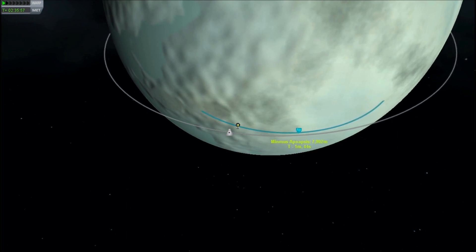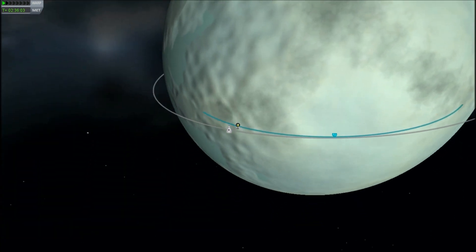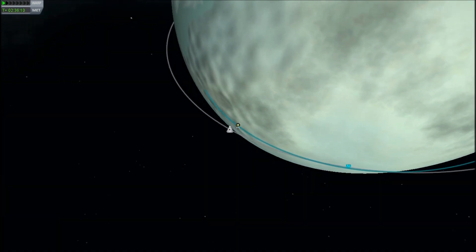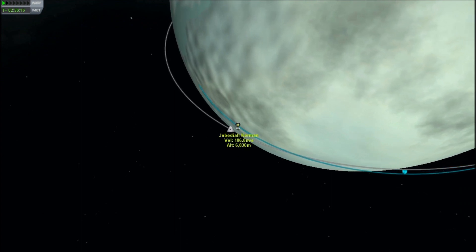It looks like I may have left this a little late — I'm basically going to pop up directly underneath the capsule. My goal here now is to get up to the 200 meters per second orbital velocity so that the capsule doesn't run ahead of me. The problem is that as I accelerate, my apoapsis is going to go outwards.